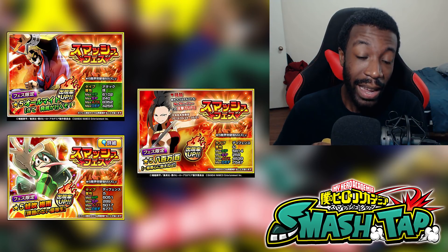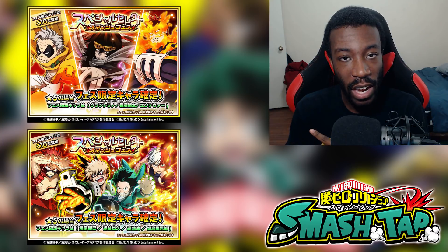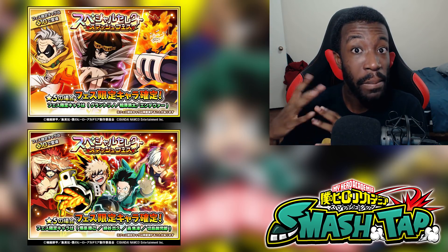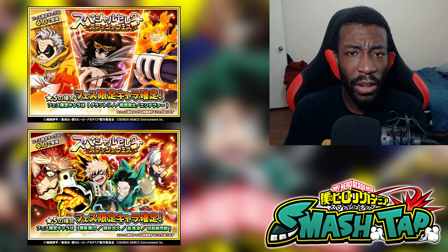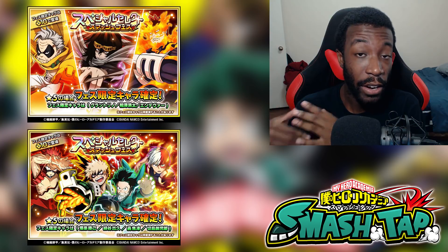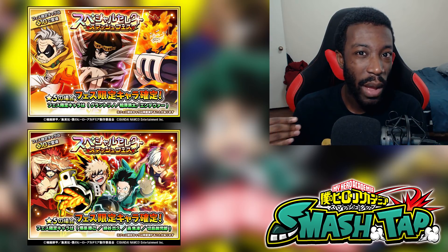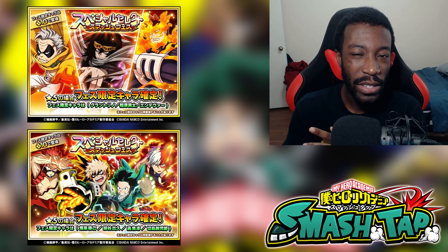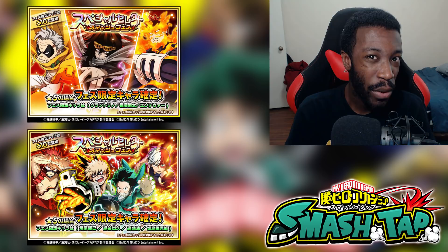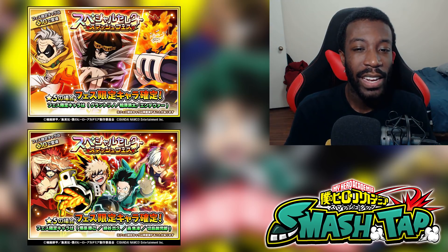A step up from that is the Select Smash Fest banner. This banner has multiple Smash Fest characters available and they start at 10 luck, which makes it really good to re-roll on. It's definitely better than the single Smash Fest banner in terms of the number of characters available. It's also your last chance to start ultra awakening your Smash Fest units. These banners come around randomly, but they're pretty solid — it really depends on the characters available, though most of the time it's worth it.